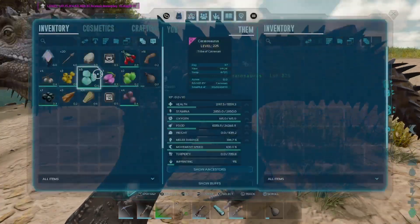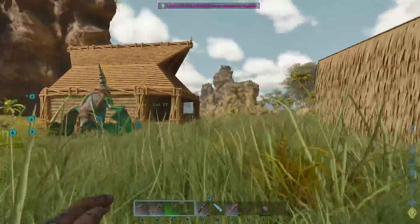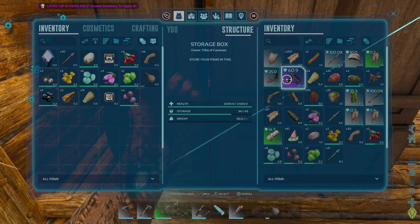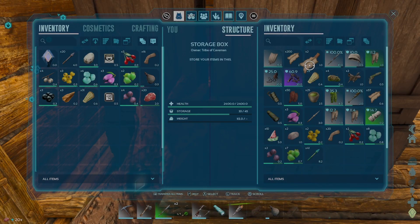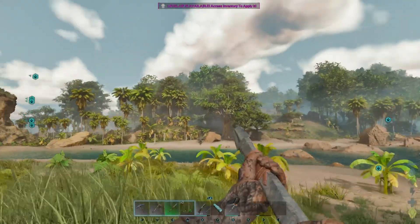Let's get this piece of cooked fish meat and go ahead and hand feed our little baby so we can get some imprinting bonuses on them - that'll help us get good stats. Nine percent imprint, man, that is going to be a slow imprint on him. Okay, now we've got 14 minutes until we need to get back here to care for him again.